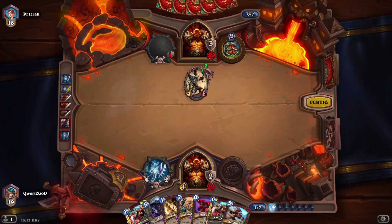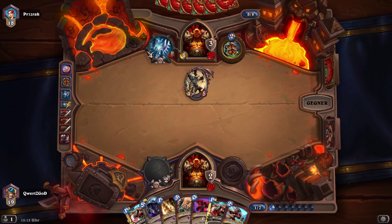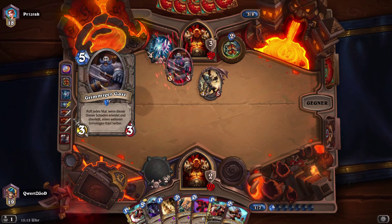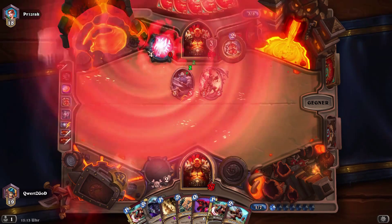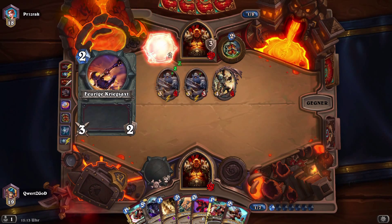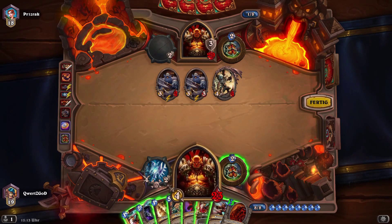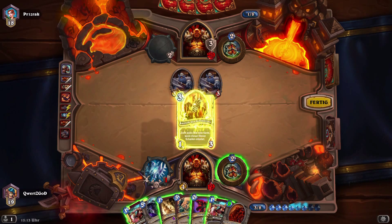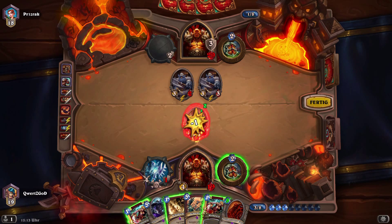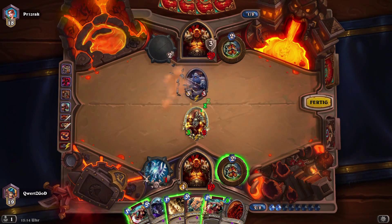I think I already explained the concept of the deck in my previous video. The only thing I'm doing is basically trying to remove all of his minions. As you can see he's playing his patrons now. I also tried to draw a lot of cards with Coldlight Oracle and Cult Master for example, because I really need my molten giants, my faceless manipulators, and this spell.